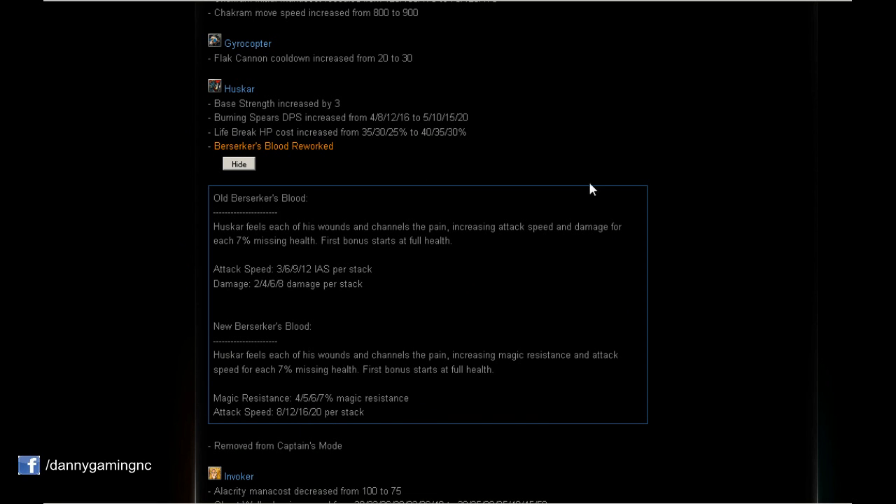I have to test something very important about this — maxing Burning Spears and getting a lot of HP early on Huskar, like Heart of Tarrasque. With Burning Spears DPS increased and more attack speed as HP drops, if I stack 20 Burning Spears on an enemy that's 400 damage per second — insane. Huskar is a completely different hero now. He's also removed from Captain's Mode, which I don't understand.